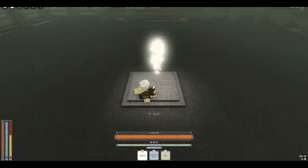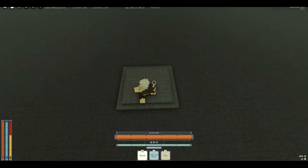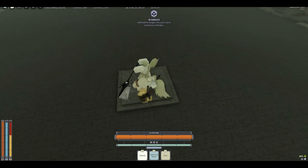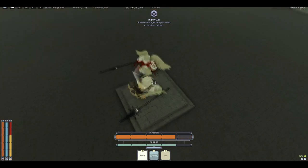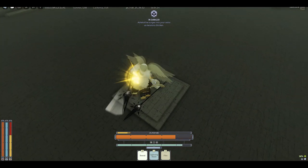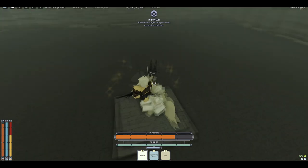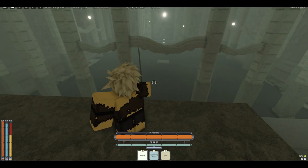Now for the third trial, which is the Angels — there isn't really a great cheese for this, but I've noticed that assassinating one of the angels at the start makes it a lot easier. It makes it so one of them is already dead and you only need to kill the other one.